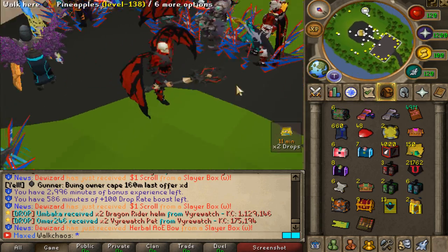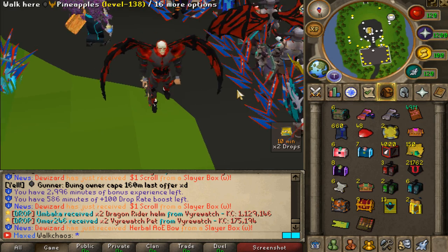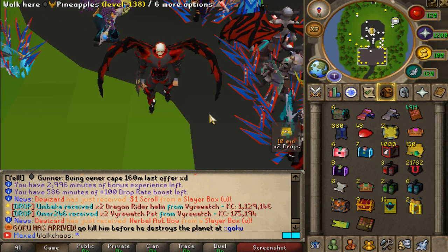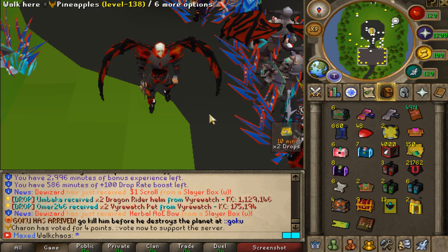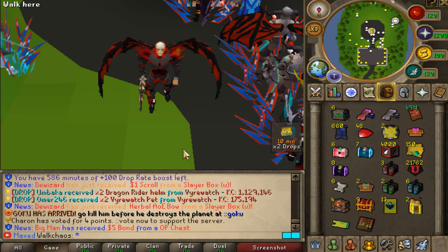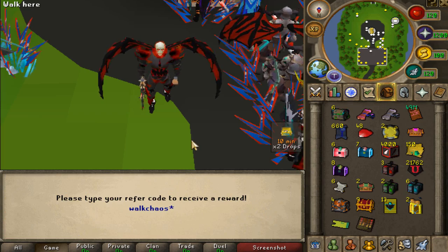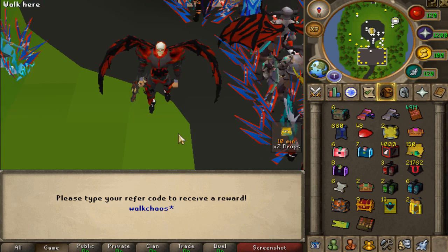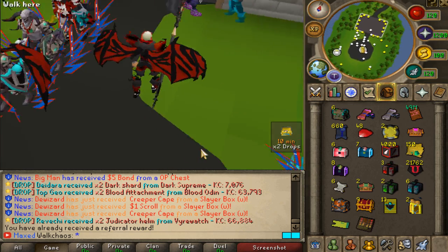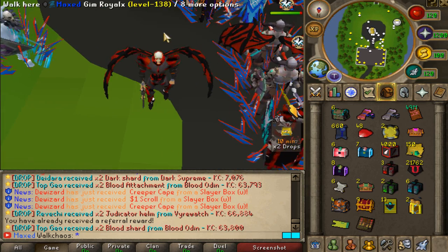Welcome back everyone! Today we're back on Lunar SPS, the biggest custom server. We're recording a brand new video and I'm super excited. First things first — the starter pack. If you've never checked out Lunar, make sure to use the links down below. When you log in for the first time, type the promo code in chat and with the code 'Walkers' you'll be getting a very nice starter pack. Also, there's a giveaway for a gold card back — just like the video, comment your name down below, and be subscribed to my channel.